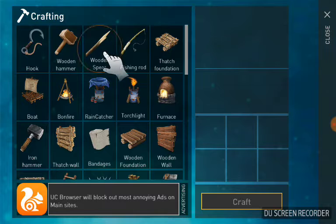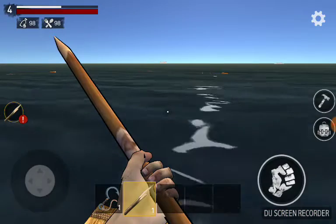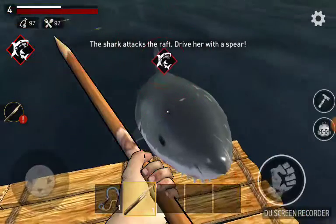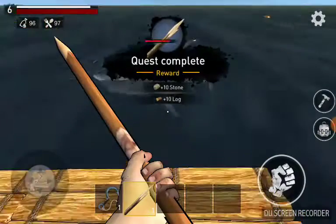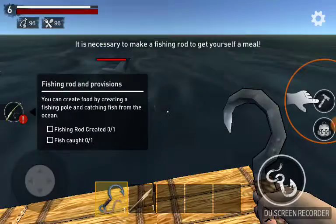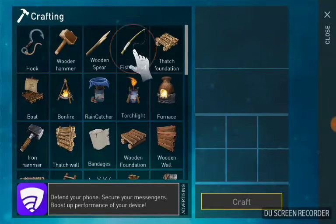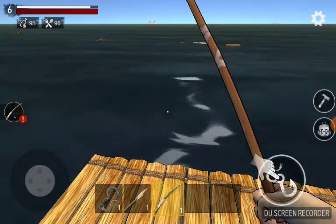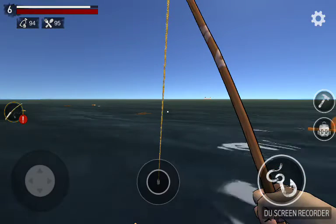Now, this is apparently the build. Wooden Spear — let's craft that. We got that now. Good. Now let's build a fishing rod apparently. Now we've got a fishing rod. Now we're going to go fishing.